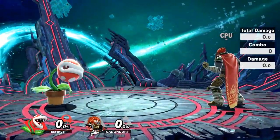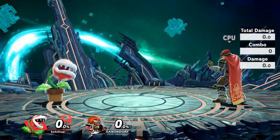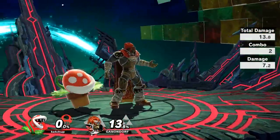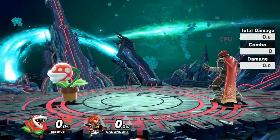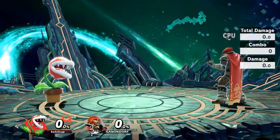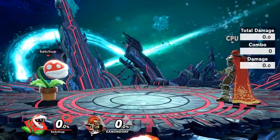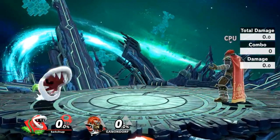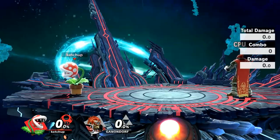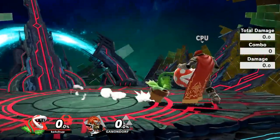Forward tilt, however, is a move I'm impressed by. It's a two-part forward tilt: press forward and A, and Piranha Plant does a bite forward. If you press A shortly after the first one, you'll do the second bite, and the whole thing does a good amount of damage for a tilt. The cool thing is that if you time your presses, you can spam just the first part, which can be really good shield pressure. If you think they're going to punish you, you can randomly do the second part to mess up their timing — it might poke their shield. It's a really good mix-up. Forward tilt is definitely one of Piranha Plant's best moves.